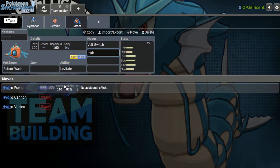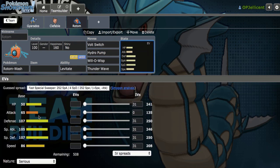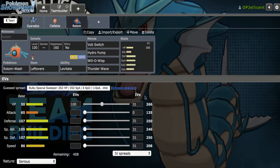Let's run Volt Switch, Hydro Pump, Will-O-Wisp, Thunder Wave with Leftovers. The ability to check Galarian Darmanitan is so good, which is why I love this thing. From here I want to get the hazard game going. On my previous team build I didn't add hazards until the end and that definitely hindered the team a bit.